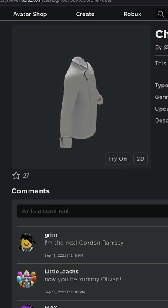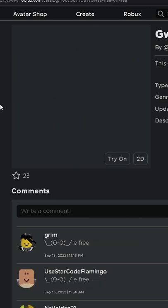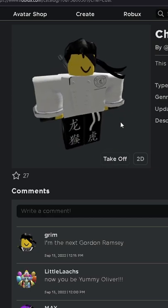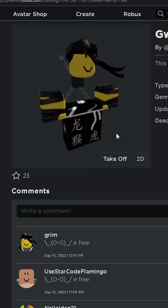Hey there, these are the items. This item is currently glitched for some reason. But anyways, these are what the items look like on my character. As you can see, it is pretty glitched.